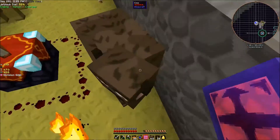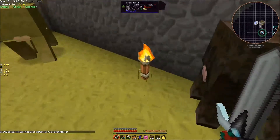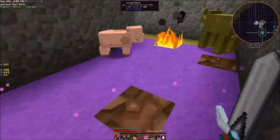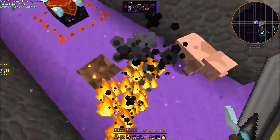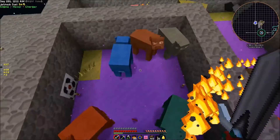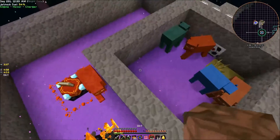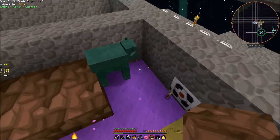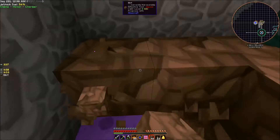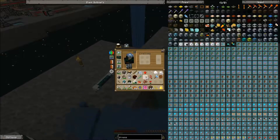Okay the division sigil started glowing so we'll go ahead and do the sacrifice now. It was too brightly lit - whoops. Let's try this again. If you notice it changed the ground over to this cursed earth. Now I don't have a shovel with silk touch right now, we'll get into that before too long. Oh, I didn't think about it burning my cows.